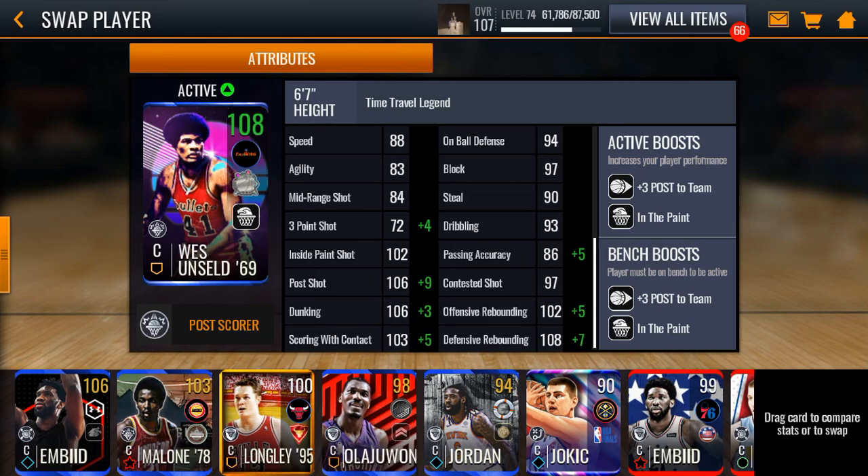So these are his stats. He also gives up plus 3 poster team, and he has the in the paint ability as well. So he has some pretty nice rebounding stats, dunking stats, a good score of contact, a good post shot, and a pretty good inside paint shot. But his other stats are like, okay, you know.